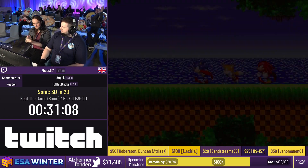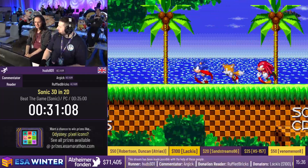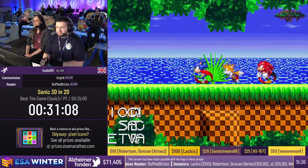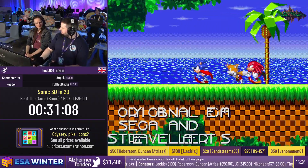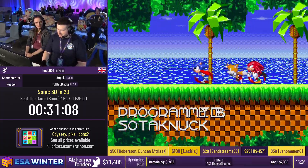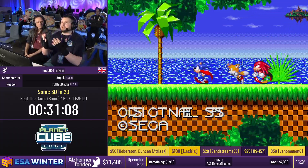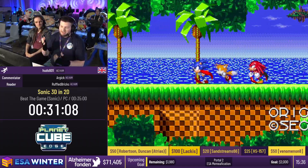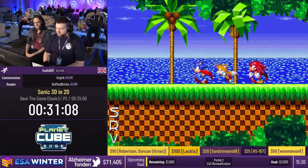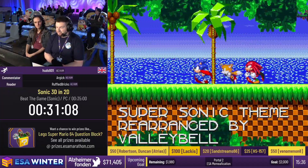GG! Thank you. You have no idea how relieved I am - that run always makes me anxious. I cannot stress enough how much time you can lose through a single mistake. If I lost the Lightning Shield in Diamond Dust 2, it's quicker to restart because I'd instantly lose a minute and a half. Lose the Fire Shield by Spring Stadium 2, you've lost a minute instantly. That's why the estimate is so conservative - in practice I've had a PB of about 28 minutes, but some runs at 36 to 38 minutes. That is Sonic 3D in 2D - one of the hardest Sonic games I've ever played and learned.